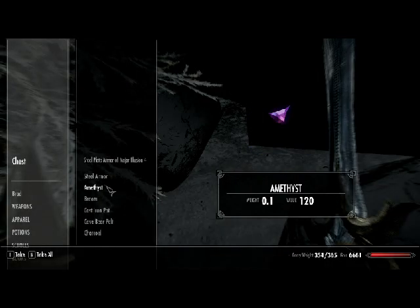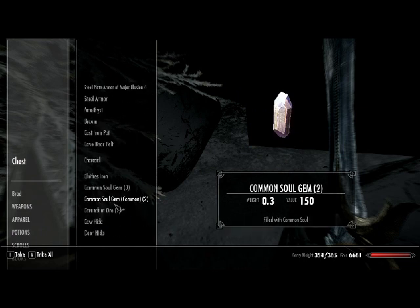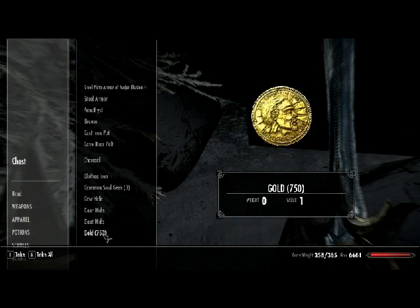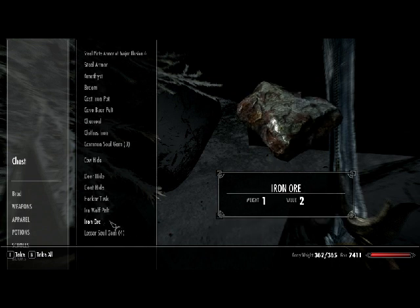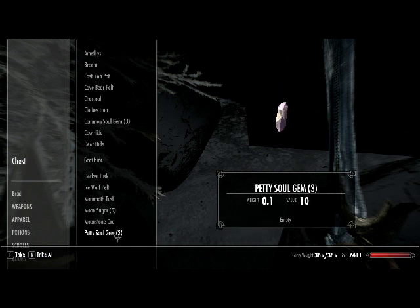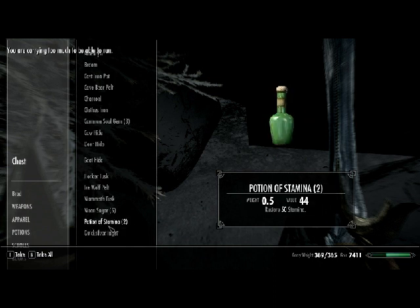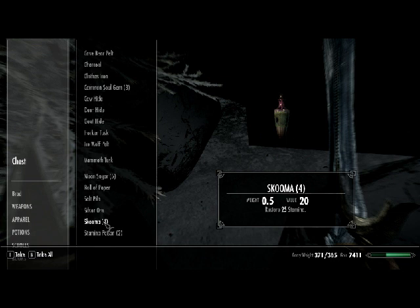It's going to have some pretty good stuff, and if you're low level it's probably going to have better things for you. Depending on high level or low level, you're still going to want to come here no matter what, because low level you're going to want this stuff. Ores, soul gems, picklocks, potions — a bunch of good stuff. I'm just going to take all this. Skooma!